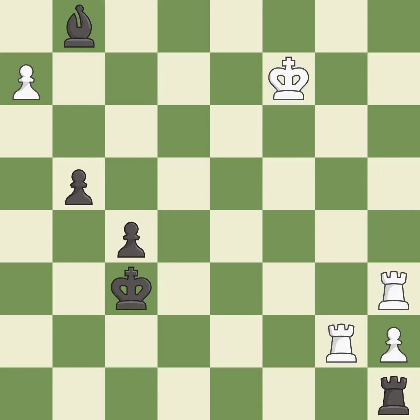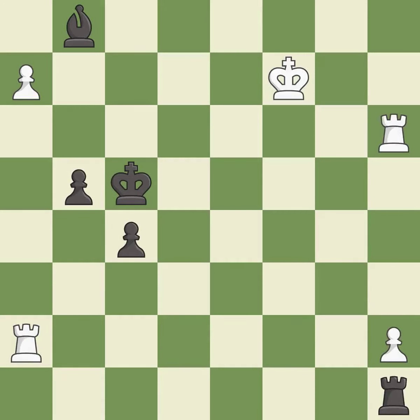A very strong play — excellent. This steps away from the checking rook — best. This defends a pawn that was under attack and had no defenders — it is good. A solid choice — excellent. One of the best moves — excellent. This moves the bishop to a better location, allowing it to control more squares — excellent.